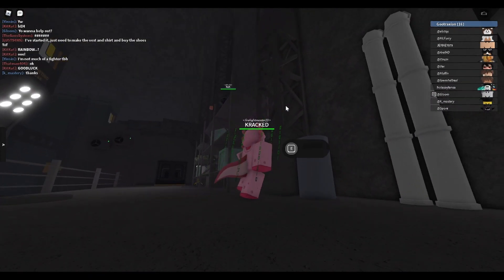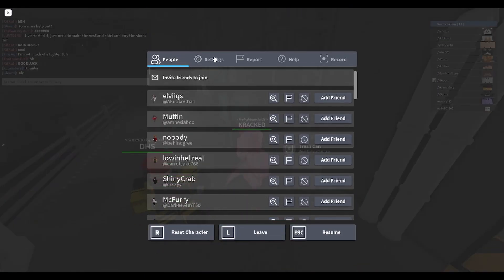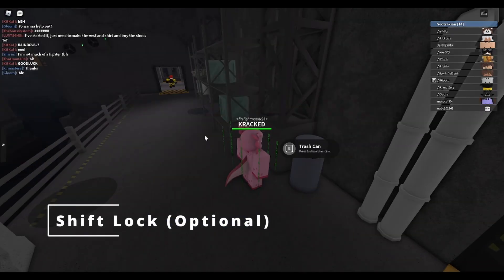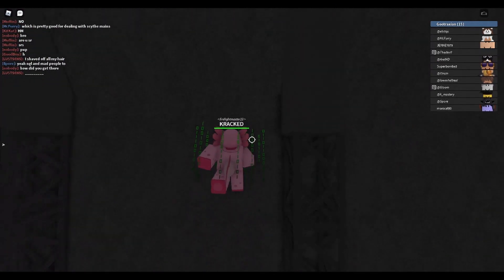This guy is doing it — see what he's doing? Okay, what you're gonna want to do — this is optional but it's recommended — turn on shift lock switch and select shift.